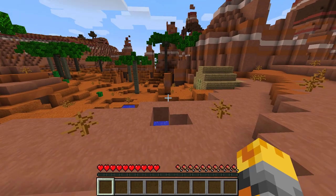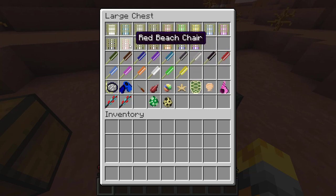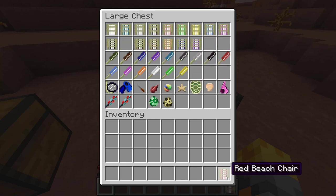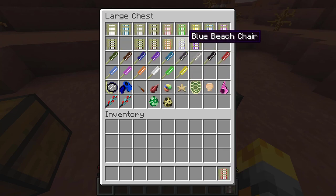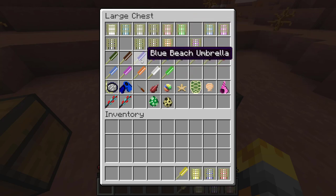Today I just have to make my little house look amazing. The only way to do this is by putting some cool items around. I'm going to get out the red beach chair, the blue one, the yellow one, the yellow umbrella, the blue umbrella, and also the red umbrella.